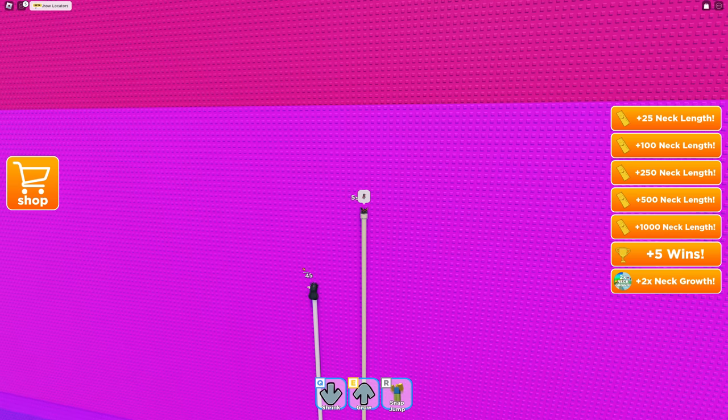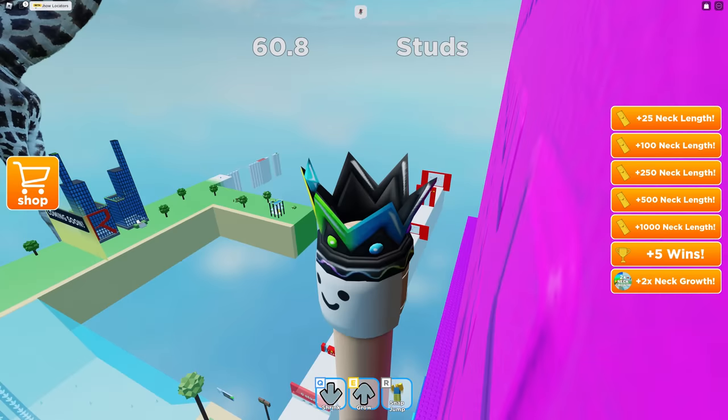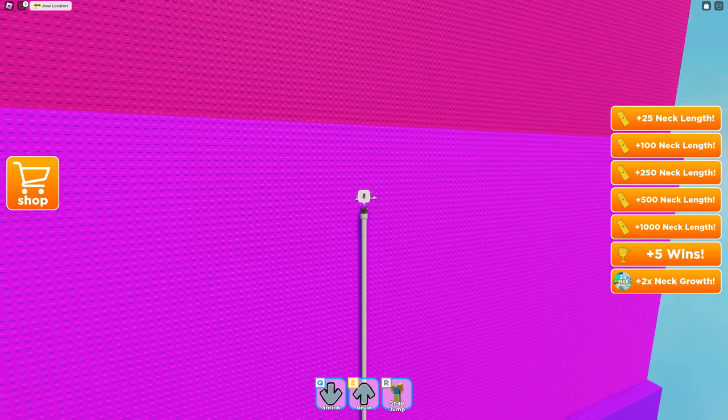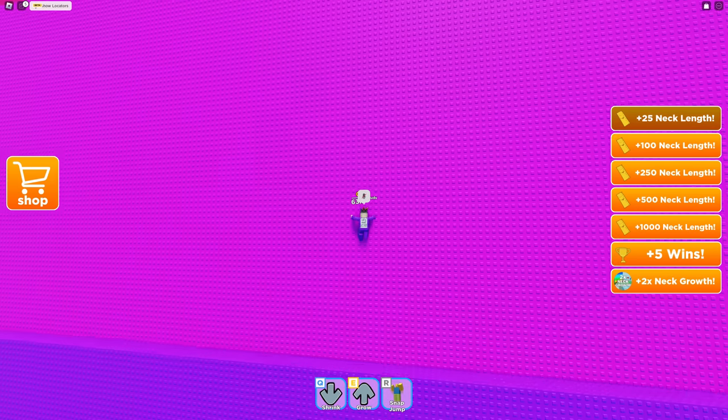Oh yeah, we jump off this person's head! No, we can't - they're just waiting there to get up. These are the most random games I've ever played in my life. That wall there looks absolutely crazy, I have to try that in a minute. We could add some length to my neck soon.